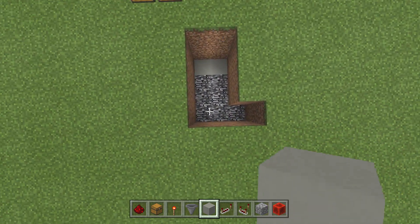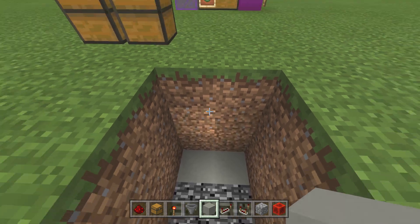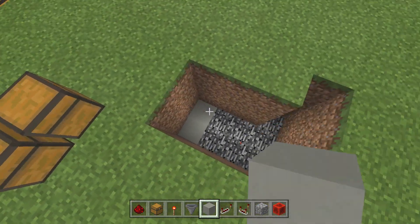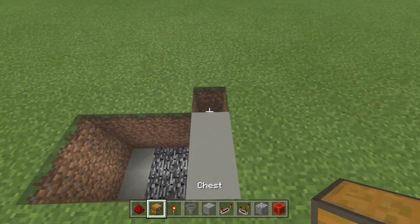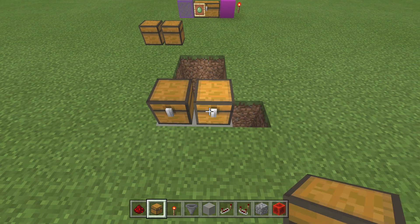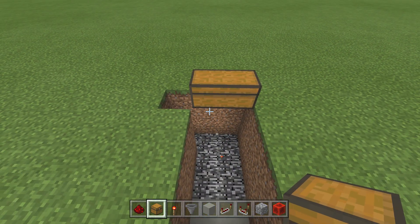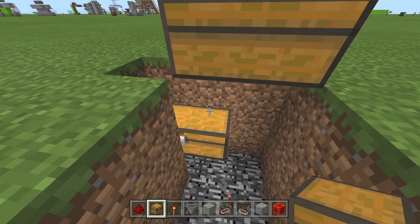You're going to need a hole in the ground. It's pretty much three deep, four long — just do that. Then let's start this off. Your chest is going to be here. You can see right here we have our chest. What we want to do here is actually put our secondary chest right down here because that's where it's going to go.